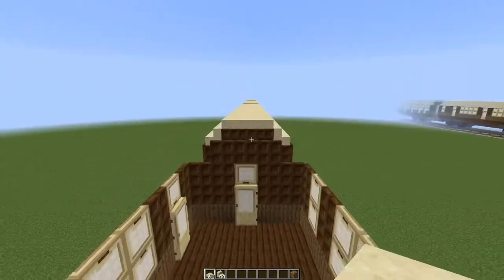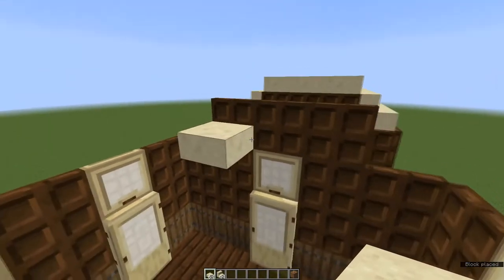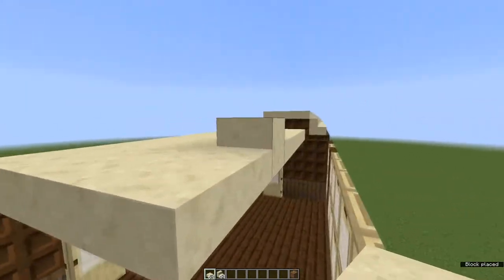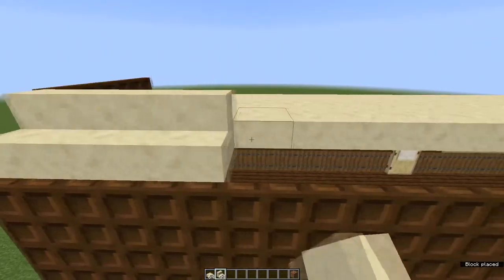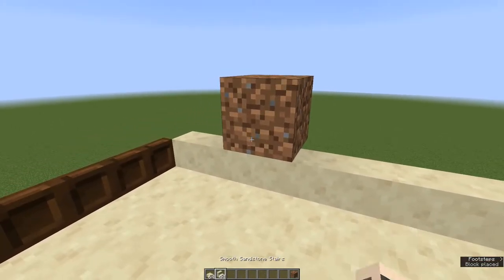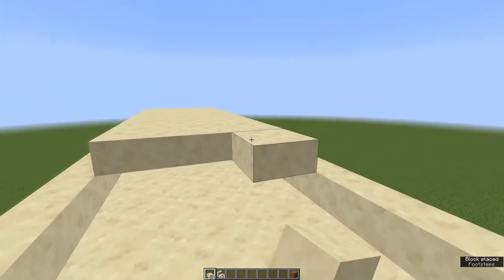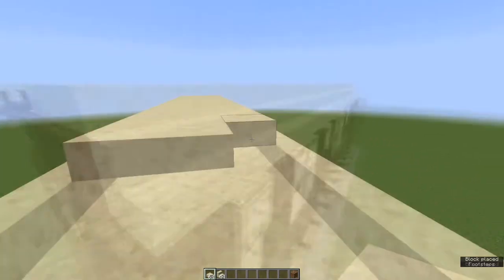Let's work on the roof. Come to either end and on the bottom half of any of these three trapdoors place a bottom-half smooth sandstone slab. Two more next to it and fill in all of this right the way to the end. Now grab some smooth sandstone stairs and run them right the way along both sides of your slabs. Place a waste block on top of any stair, then a bottom-half smooth sandstone slab next to it. Get rid of your waste block and fill in the whole roof with sandstone slabs. This gives you the gentle curve of the roof, and because they're bottom-half slabs the entire top of the roof is spawn-proof.